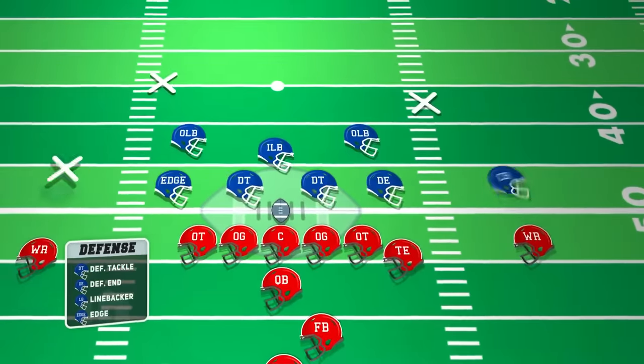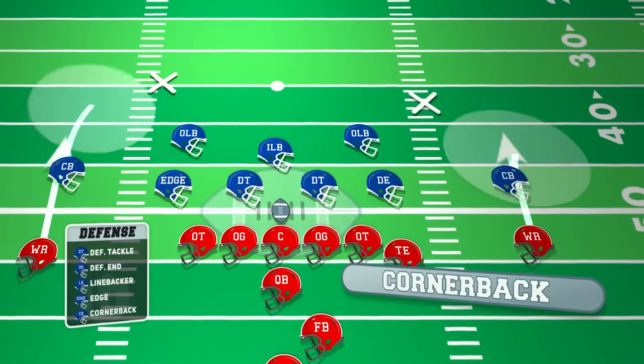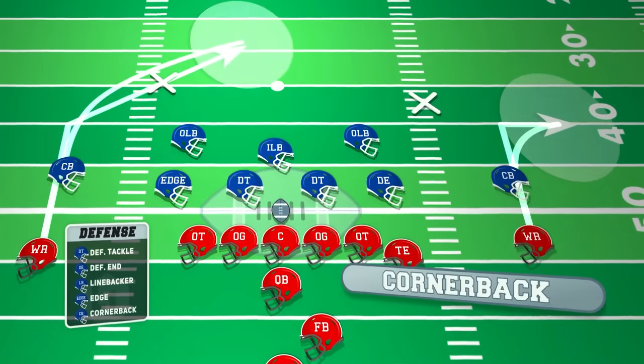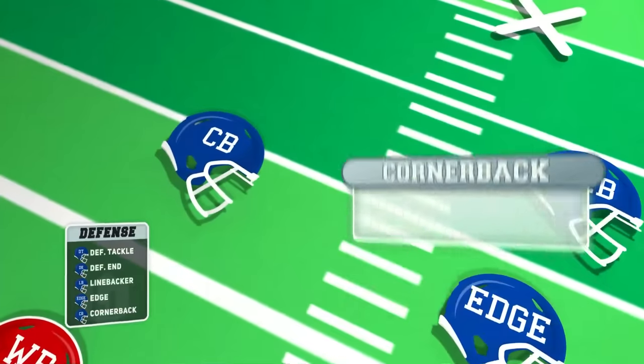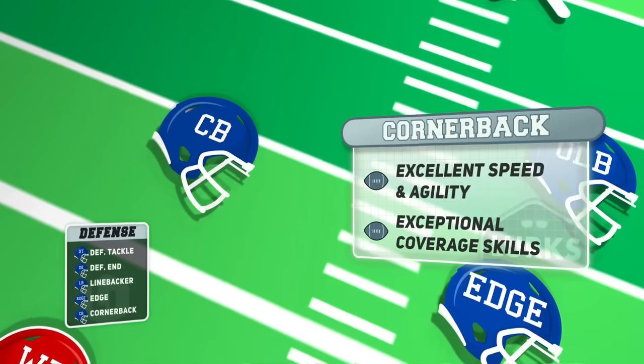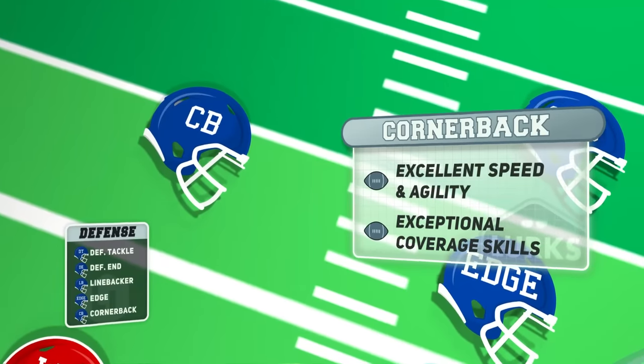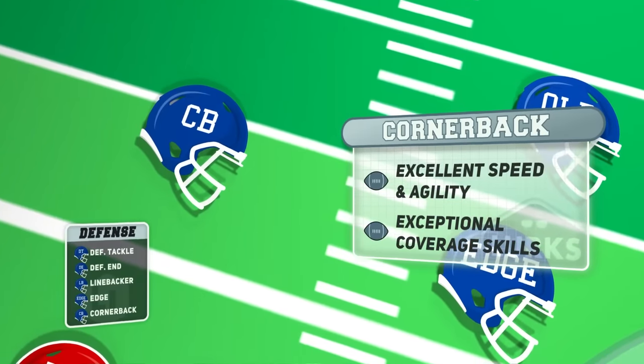Lining up on the outside across from the wide receivers are the cornerbacks. Their sole purpose is to defend against the wide receiver and aim to prevent them from catching passes. They must possess excellent speed, agility, and exceptional coverage skills to stick with fast and elusive wide receivers. Cornerbacks play a critical role in disrupting plays and intercepting the ball.